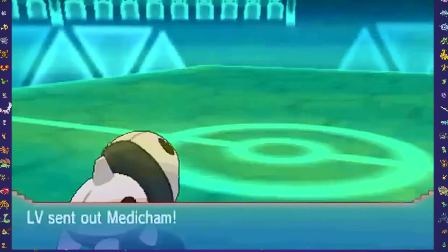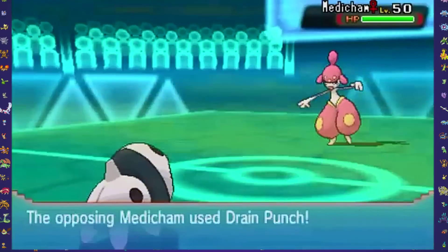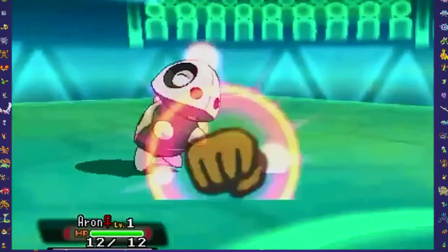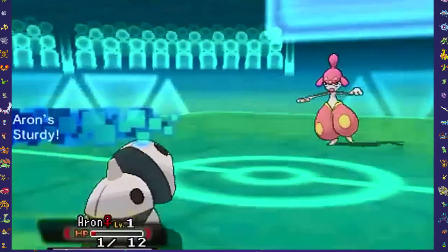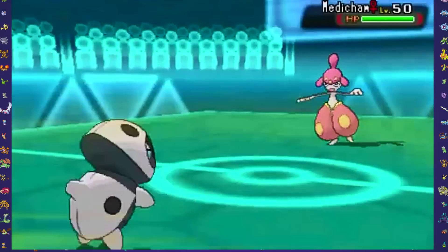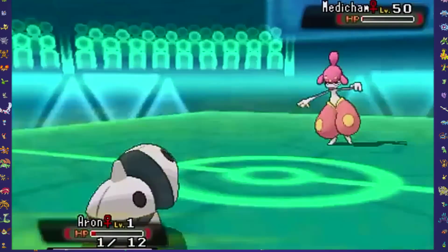Now the full health will come back. His final Pokemon is Medicham, and that's pretty much going to be the last hit he gives me, because I'm going to use Endeavor again. I like using Endeavor because it's just going to keep bringing down my opponent's Pokemon's health.